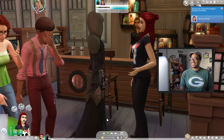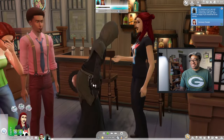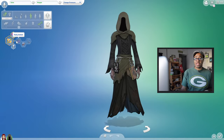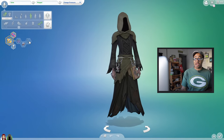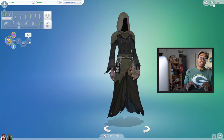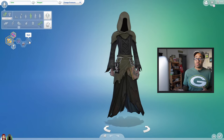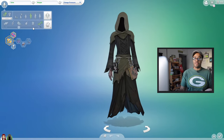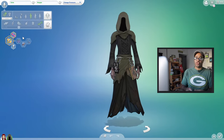See how he kind of like ignored it? Because he's not a romantic person. Let's actually take a look at his traits. It looks like he's a party animal, a snob, and he's neat. This can actually be randomized per Grim Reaper. Basically, if you go into CAS, you definitely have to go in and give him a name or whatever. I just wanted to show you his traits.